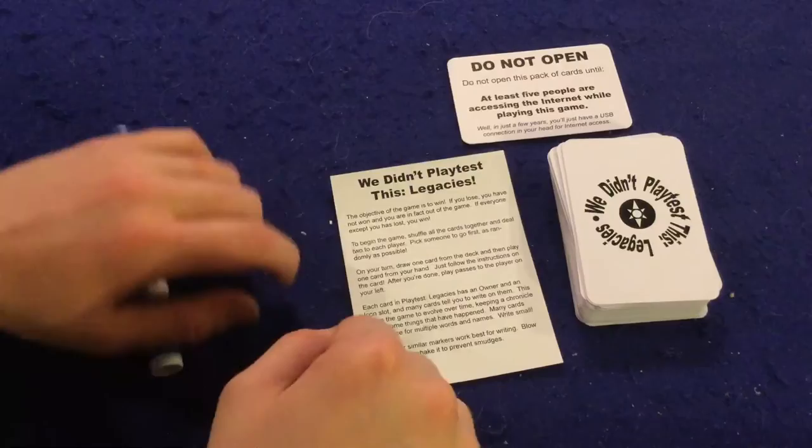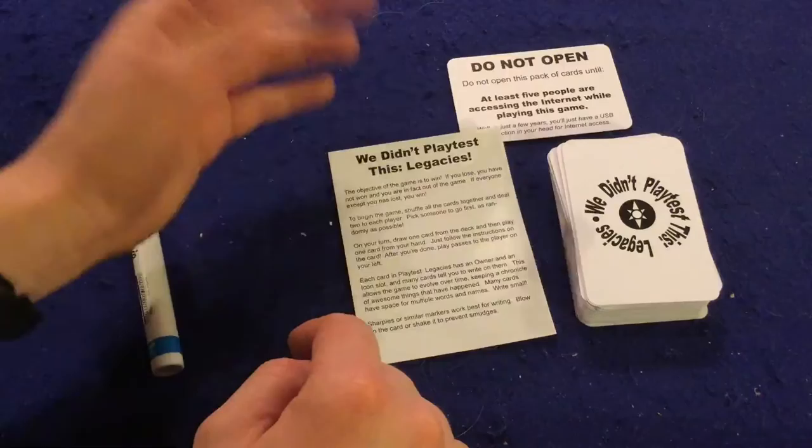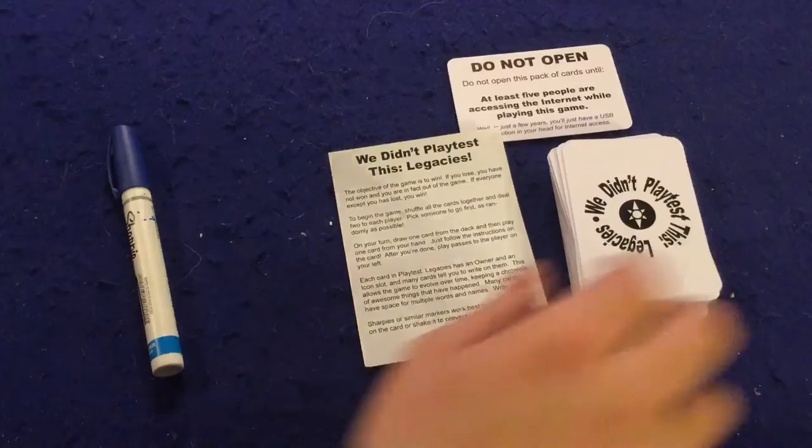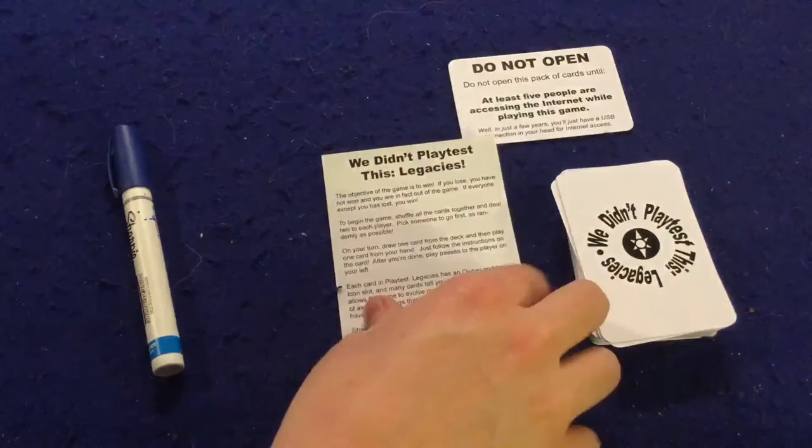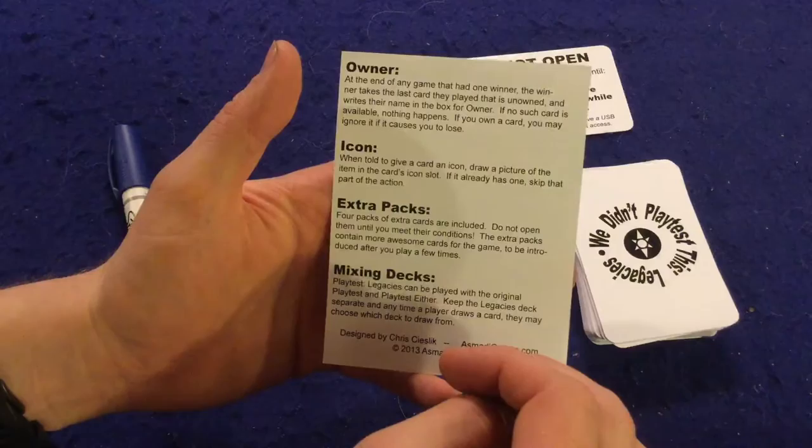In We Didn't Playtest This: Legacies, you are — as the game says — trying to win the game. If you fail to win the game, you've lost. If everyone else has lost, then you win. It's a game that doesn't take itself too seriously. You're going to have two cards in your hand, draw a card, and hopefully win without losing. Games generally last under five minutes.